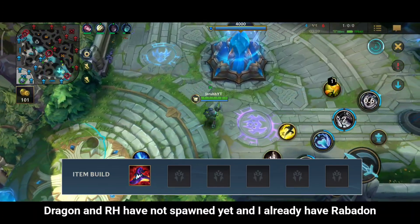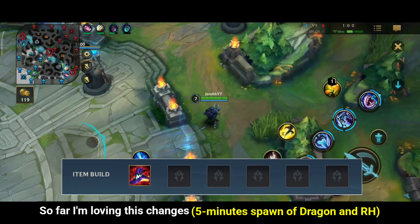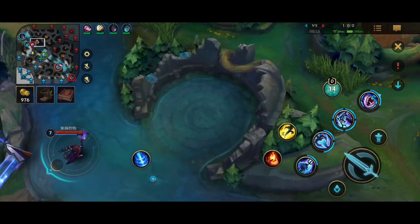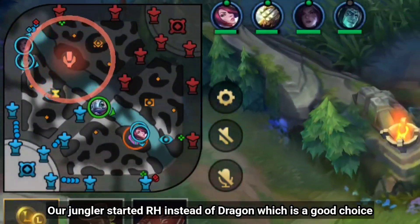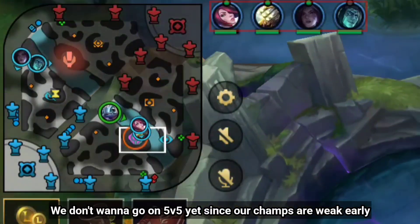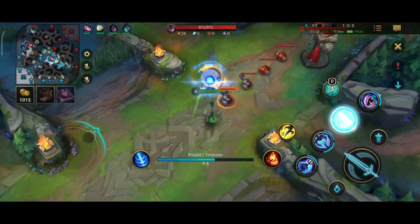Dragon and Rift Herald have not spawned yet and I already have Rabadon. So far I'm loving these changes. Our jungler started Rift Herald instead of Dragon which is a good choice. We don't wanna go into a 5v5 yet since our champions are weak early and we need to scale first.